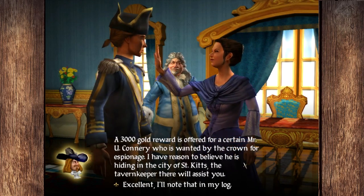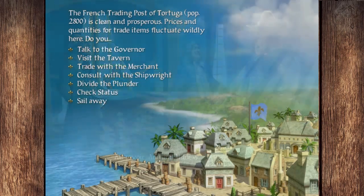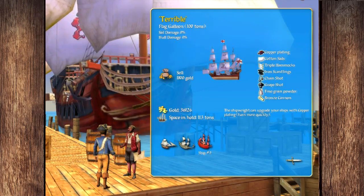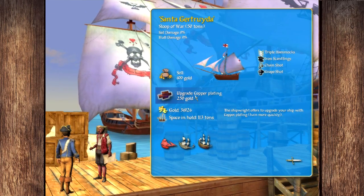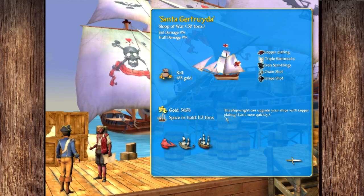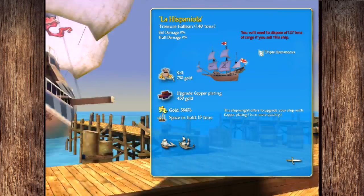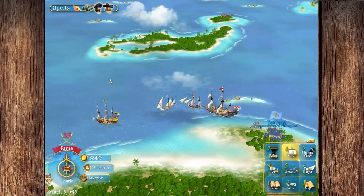We'll give her a ruby ring. A 3,000 gold reward is being offered for a criminal in St. Kitts — we might go back over there in the next little bit. The Terrible is a pretty good ship, but let's get copper plating here — that'll help out a little bit. You can see the color of our ship has changed slightly. I'm going to get rid of the flag galleon — it's just too slow, not fast enough for me, and it's worth a lot of money.